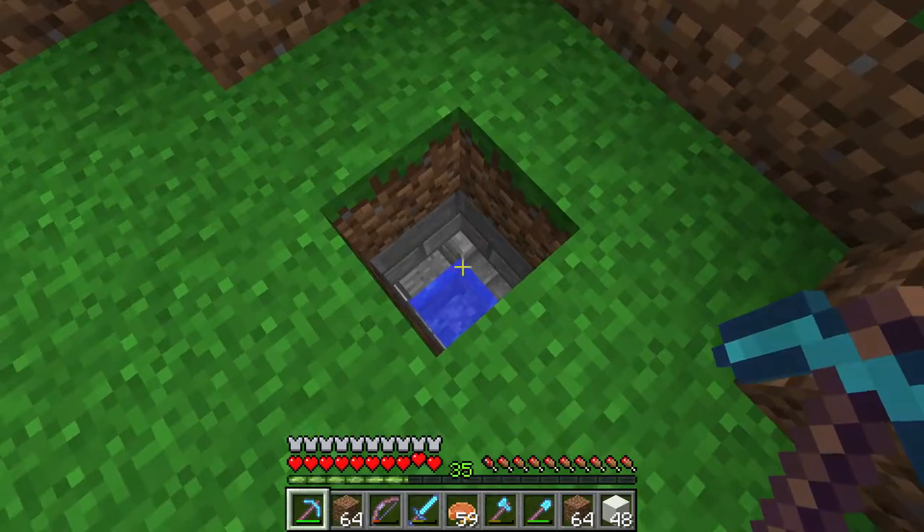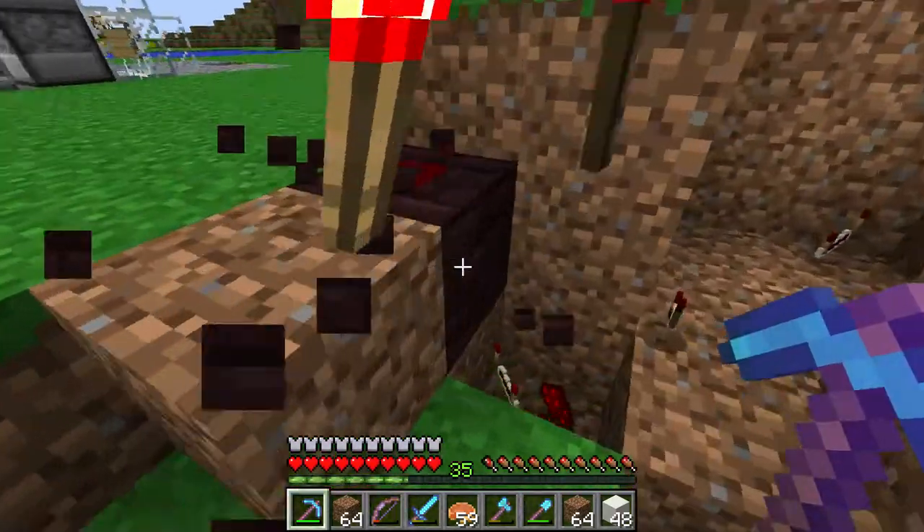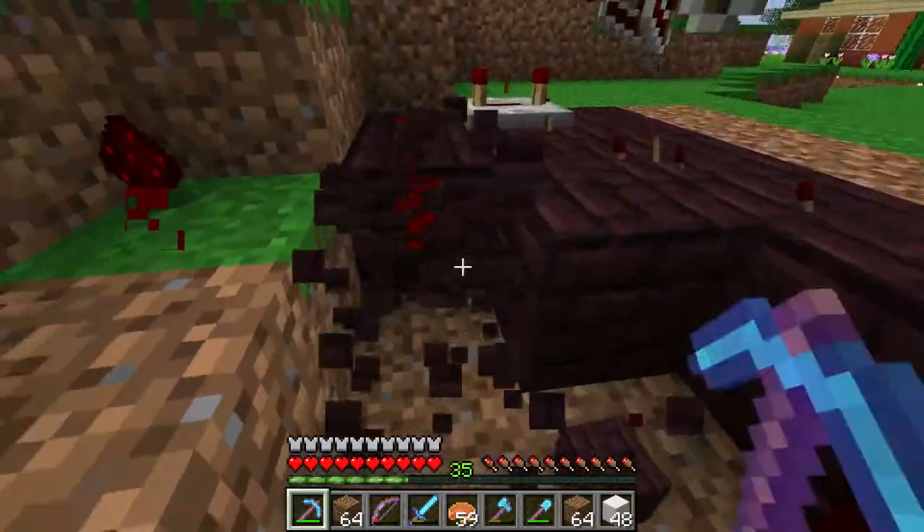This hole, by the way — that's the fish farm, and you need the hole to let the rain in, basically. Makes it more efficient. Oh look at that — we have run out of inventory slots after all.